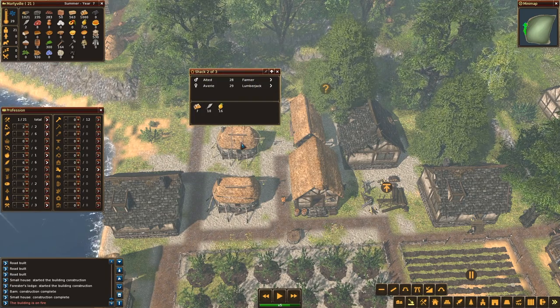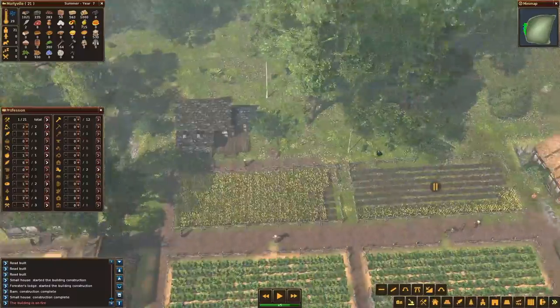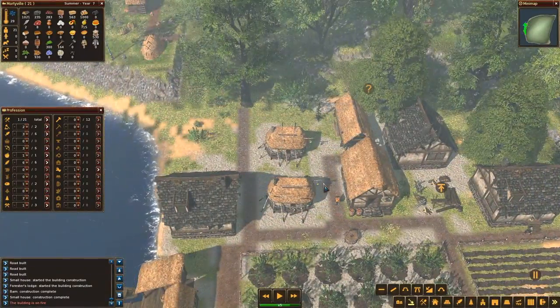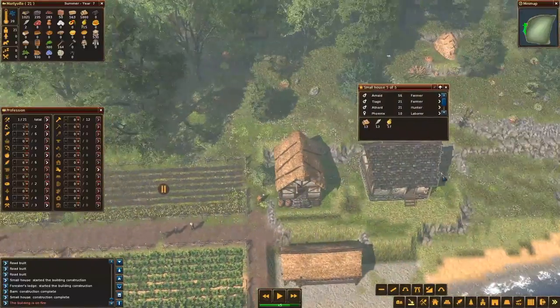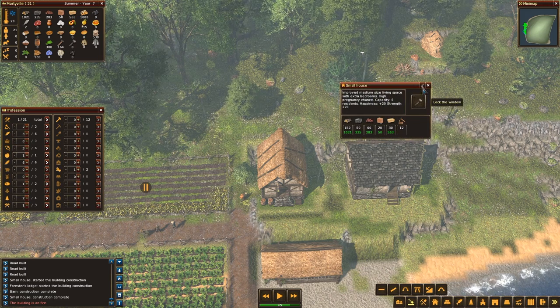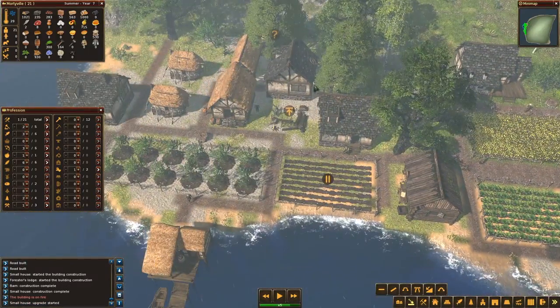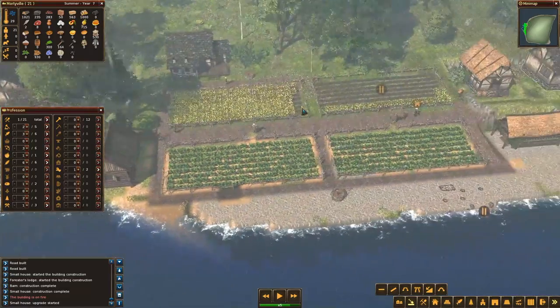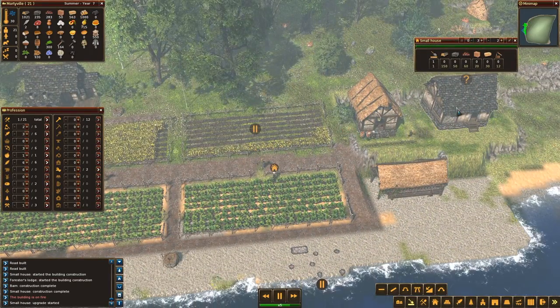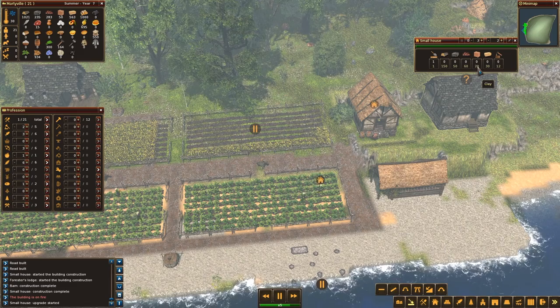Let me count — I have 21 villagers. Five, five, five, and this one is five — that's 20. I should be able to upgrade one house — why not just upgrade this one immediately? What does it do? Five out of five — upgrade small house. It increases happiness and increases strength. Let's do it! This probably means people will still stay in this house and not make any babies, but yeah, that's what you have to do.